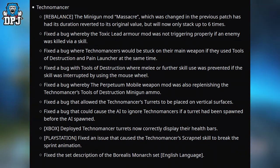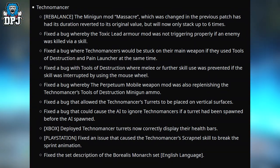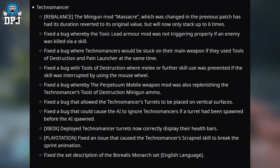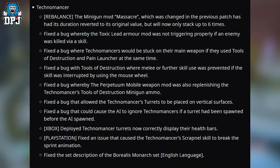Fixed a bug that allowed the Technomancer's totes to be placed on vertical surfaces. Fixed a bug that could cause the AI to ignore Technomancers if a tote had been spawned before the AI spawned — I actually thought that was intended, didn't think that was a bug. Xbox only: deployed Technomancer totes now correctly display health bars. PlayStation only: fixed an issue that caused the Technomancer's Shrapnel skill to break the sprint animation. Fixed the set description of the Borealis Monarch set in English.